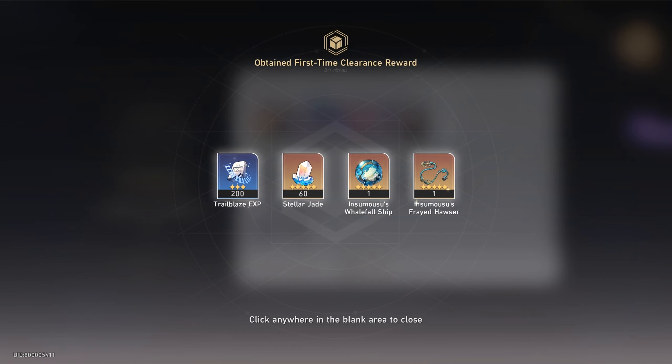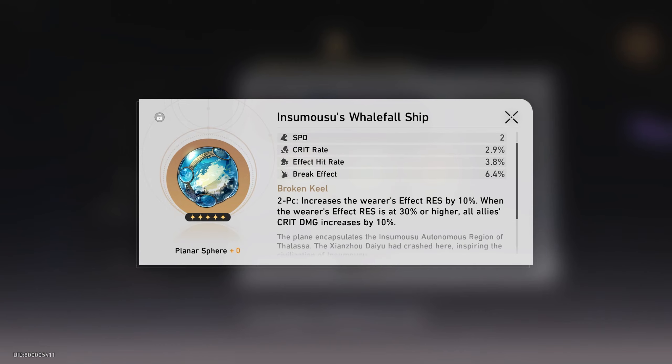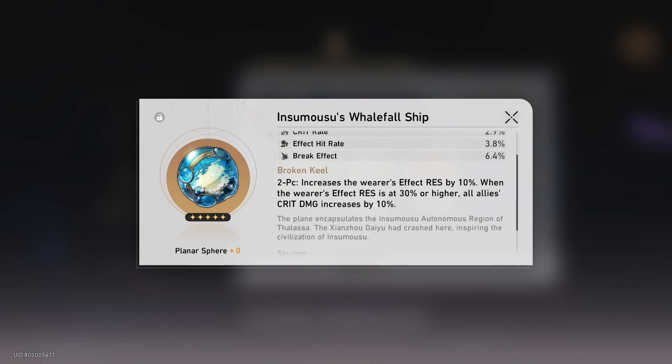Quantum damage boost with Crit threat and Effect Hit Rate — and Effect Resistance. Not sure what this is for.